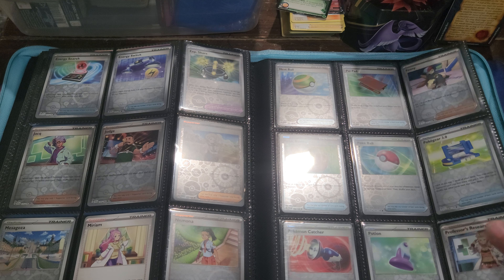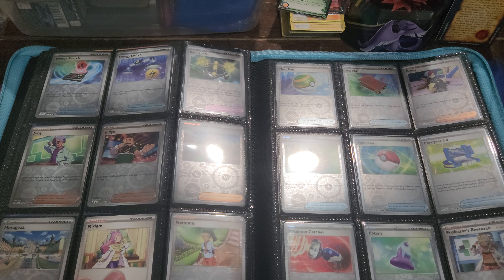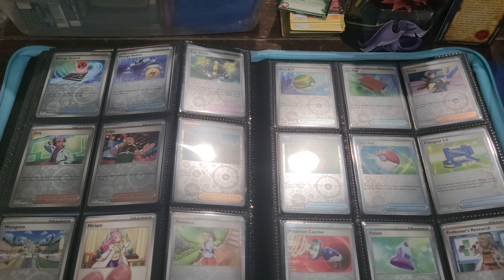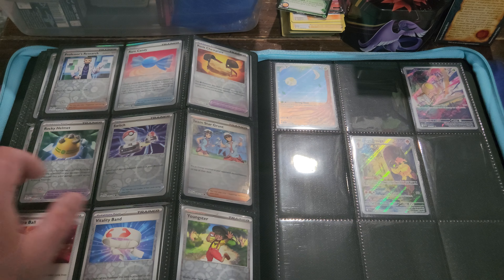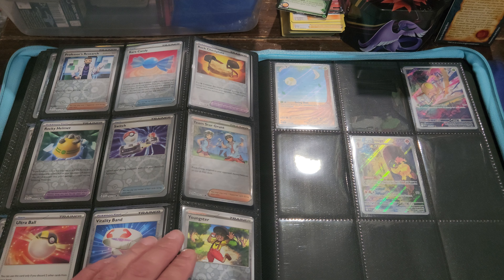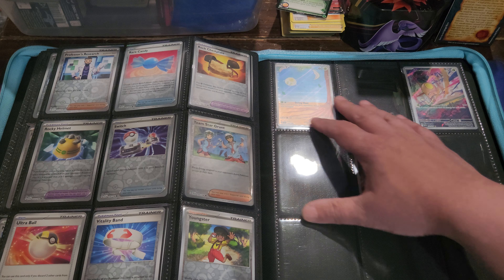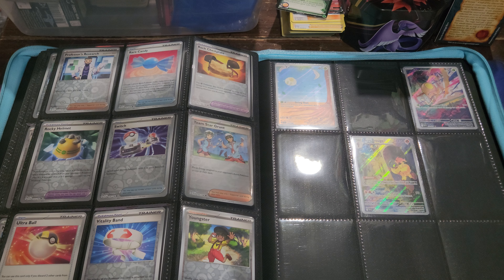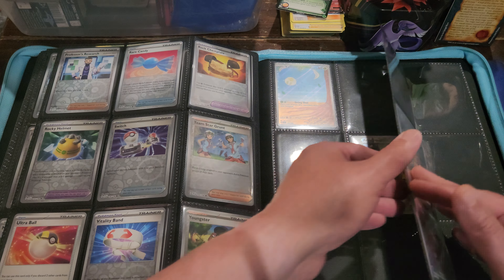Reverse and non-foil trainer cards — we've got Miriam but I'm missing the reverse. I must have opened over a hundred packs of the set and still haven't pulled that yet, which is kind of crazy. Heading towards the end of the set here with more trainer cards — Youngster is the last one. And these are just the illustration rares right here, very nice, got a couple of them there.